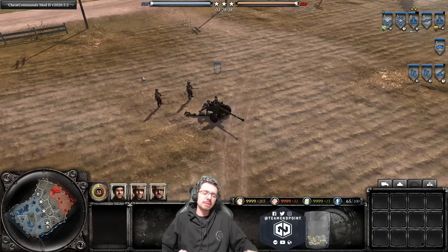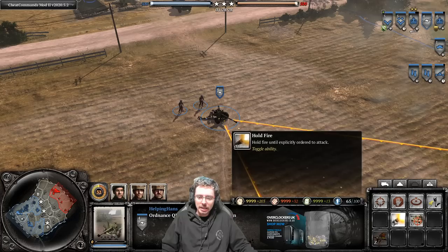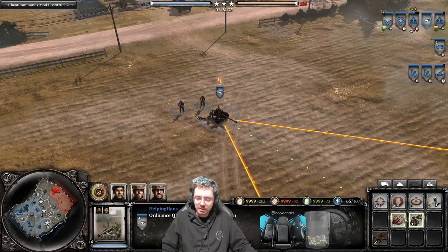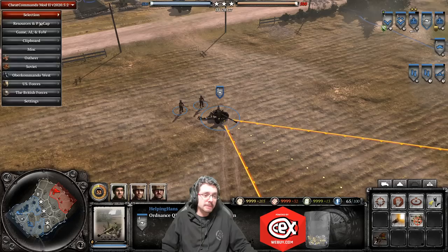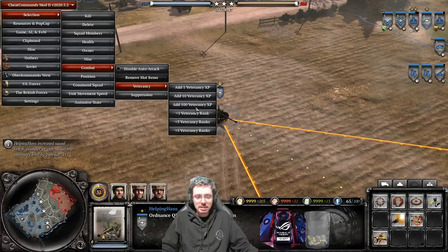Onto the six-pounder anti-tank gun — it takes out tanks and is very good against medium and light armour, and will also penetrate heavy armour. It can hold fire and prioritize vehicles, which you almost always want — you don't really ever want it shooting infantry as it rarely kills infantry well. The six-pounder has a veteran ability called Rapid Manoeuvres at veterancy 1, which allows it to move a lot faster. Here's how long it normally takes to turn around on itself.